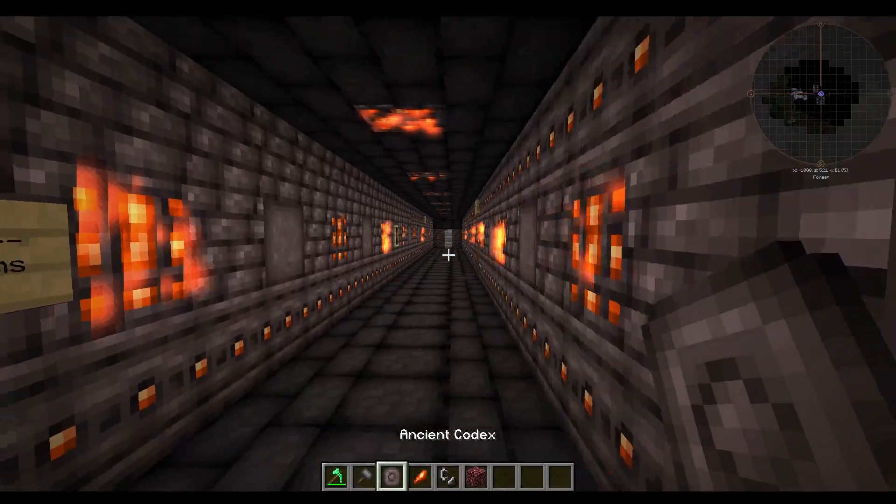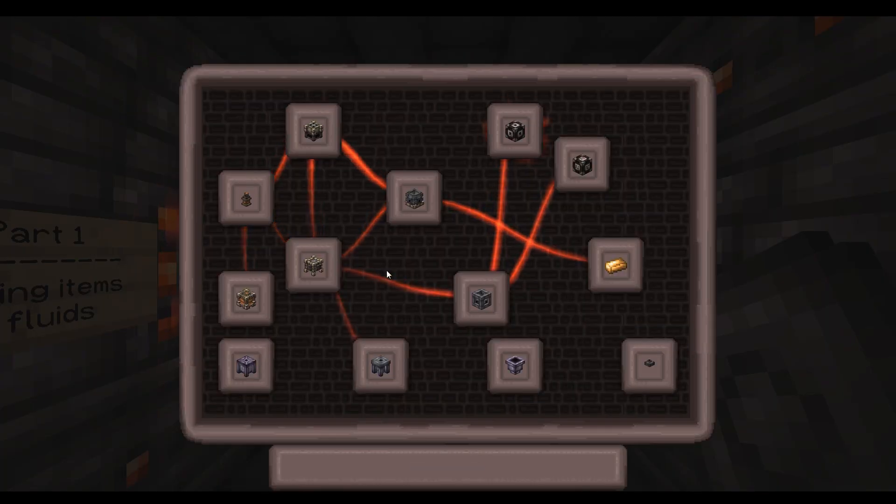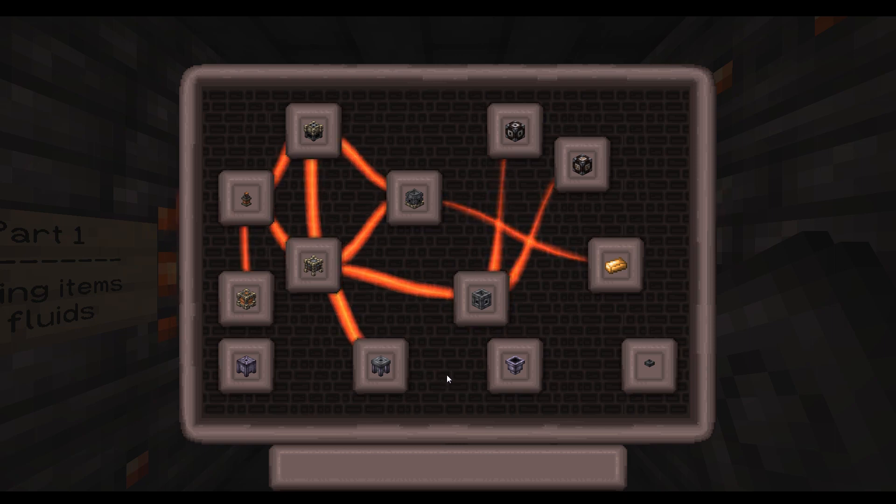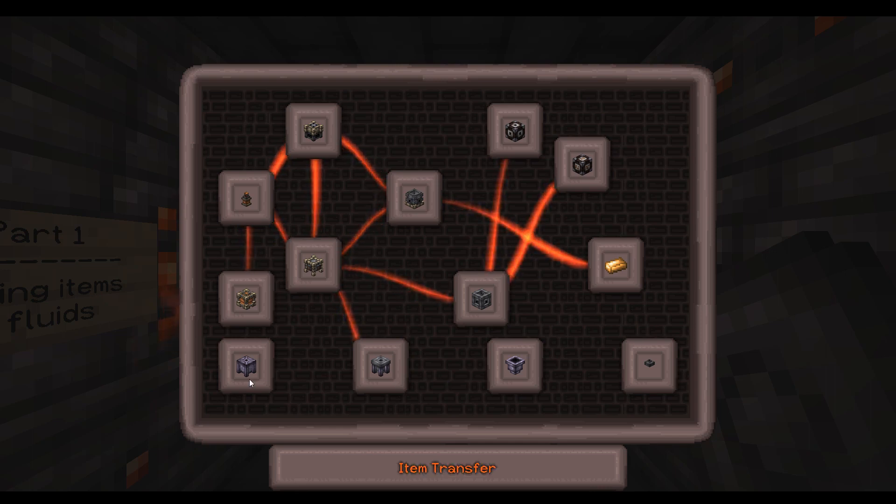I realized last time, if you were following along with this, that I had said we would be getting into a lot of the Ember stuff. We are going to be getting into moving Ember around as well, but first I figured it's very important that you know how to actually move things to where you need them to be so that you can actually use them. So we're going to start off with some Item Transfer, Automatic Breaker, Item Vacuum, Mechanical Access, the Reservoir, and the Item Dropper.